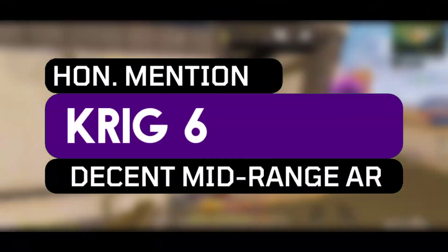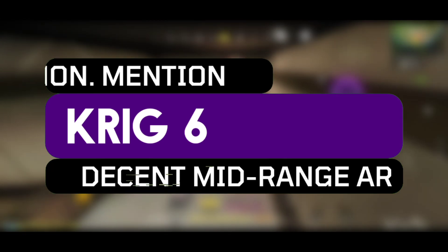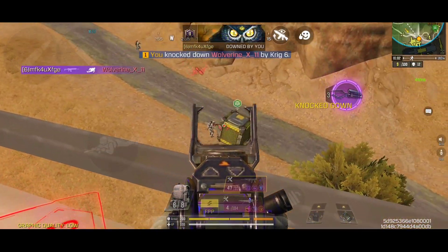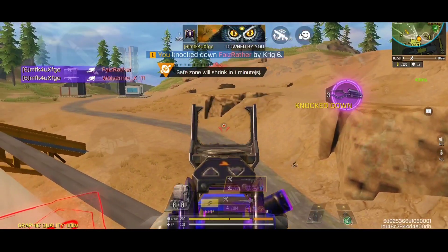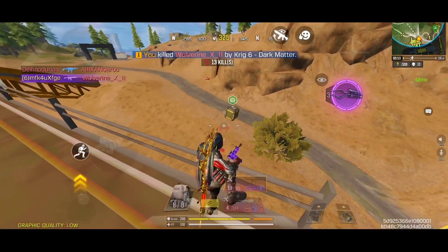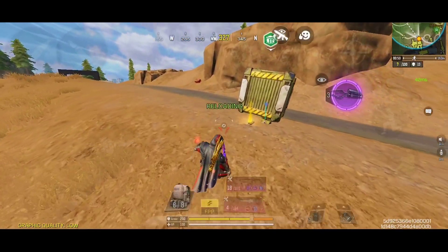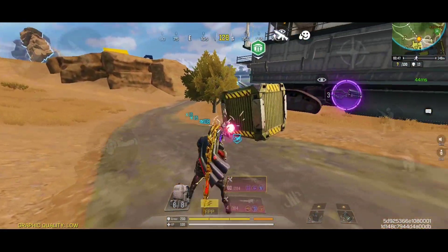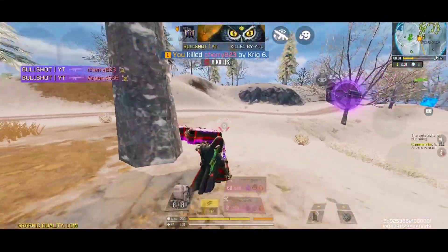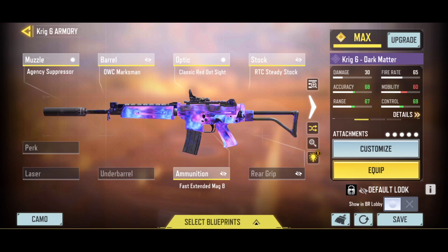Before we get to the number one spot, I need to talk about one honorable mention, which is my custom KRIG-6 build. The KRIG-6 is a high tier assault rifle inside the Battle Royale that has almost identical stats to the M4. This weapon has a pretty moderate amount of damage, and it is very easy to use in close to mid range engagements. However, it has customizable bullet velocity, which provides you with the ability to use this weapon in longer ranges as well. The ADS bullet spread of this assault rifle is extremely accurate, and the overall recoil pattern is pretty comfortable to handle. Here is the best custom gunsmith build for this high performance assault rifle, including the recommended modification attachments. If you are getting bored with the M4, then this weapon can be a great alternative choice for you.